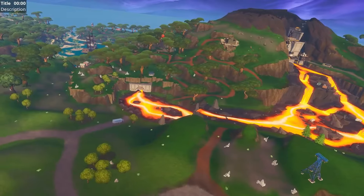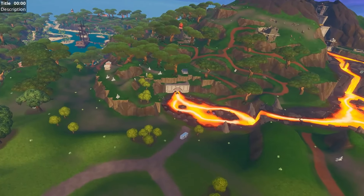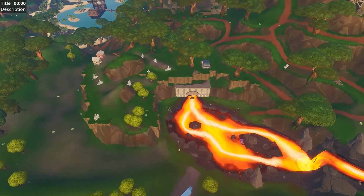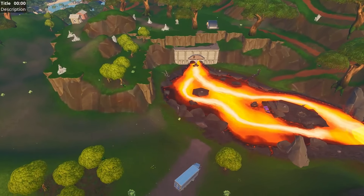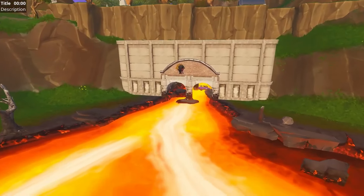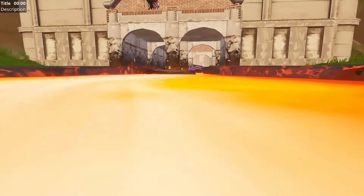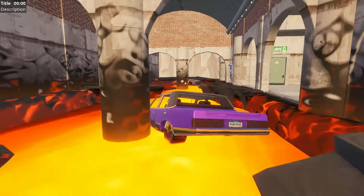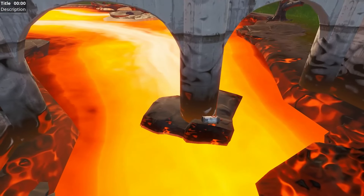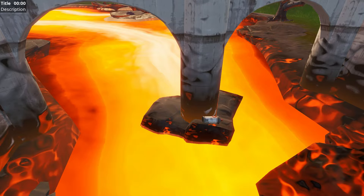The very last spray can is at Tomato Bridge — or whatever you want to call this area where the dam used to be. So if we follow the lava pool right inside, you're going to notice the indicator right on the brick wall. If you go inside and turn around, boom — that's the seventh lost spray can.